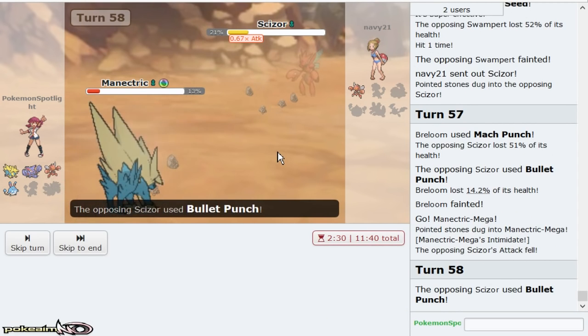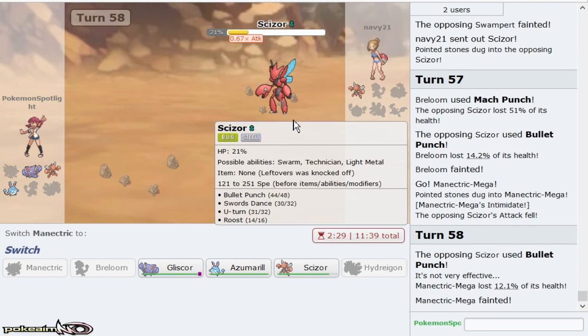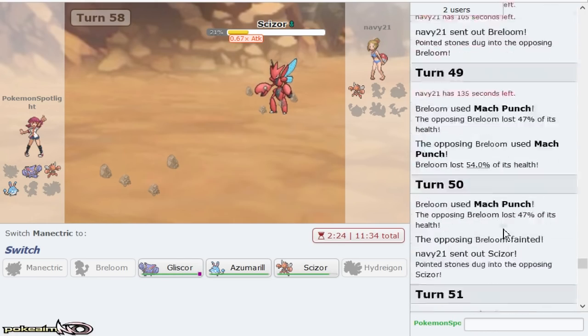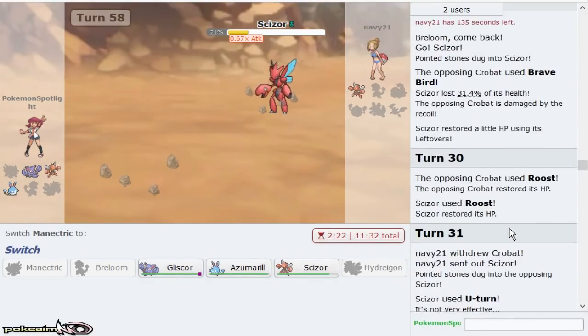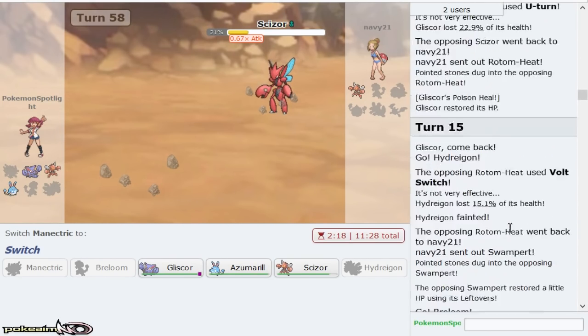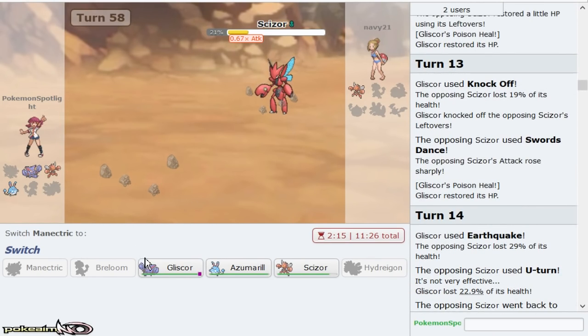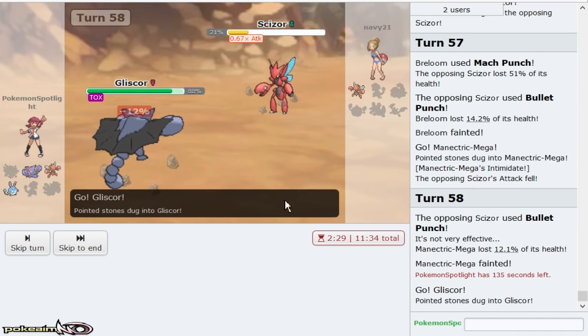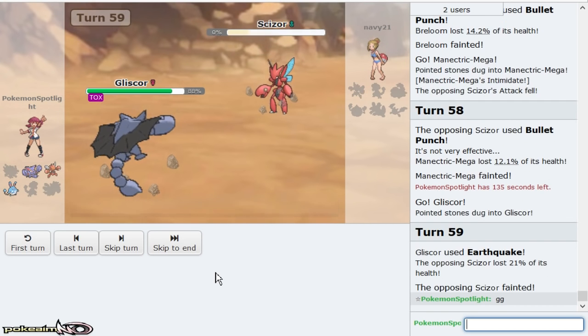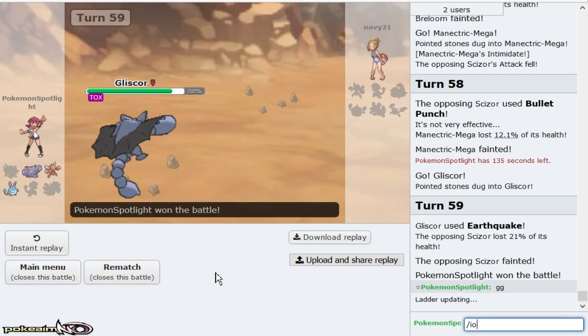Even if he manages to knock me out there, I go Gliscor and knock — how much did I do before? Gliscor's Earthquake did 29. That's max Defense, and Gliscor gets to pick up the KO with Earthquake. That'll be a good game. That was a really, really long game one.